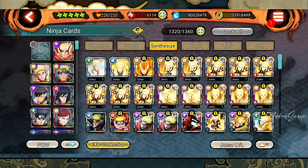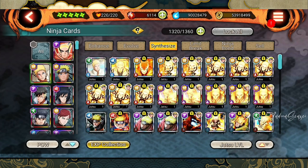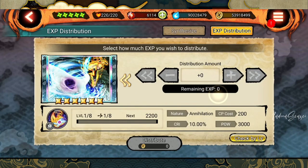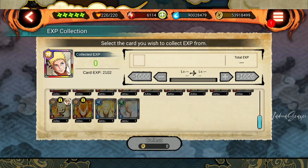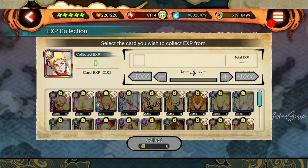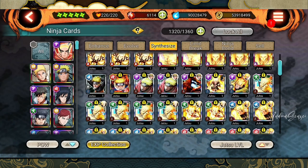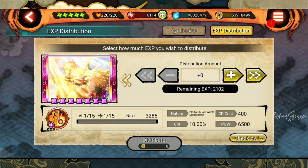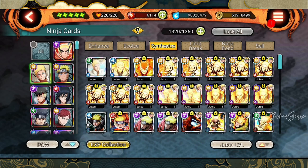Now I can transfer this EXP — let's say I want to max out this ultimate. I have 2,000 EXP and I can make it almost level two. But if I try this on a different Naruto card, I cannot use it because this is a different card — not the NaruKage card. I can only transfer the EXP to NaruKage cards. I can also only hold a certain amount of EXP. In future you might get a new NaruKage card which you don't have, so you can save the EXP for that one. Currently all my ultimates are max, but if I wanted to I could go to the x ultimate and use my 2,000 EXP to go from level one a little bit higher.